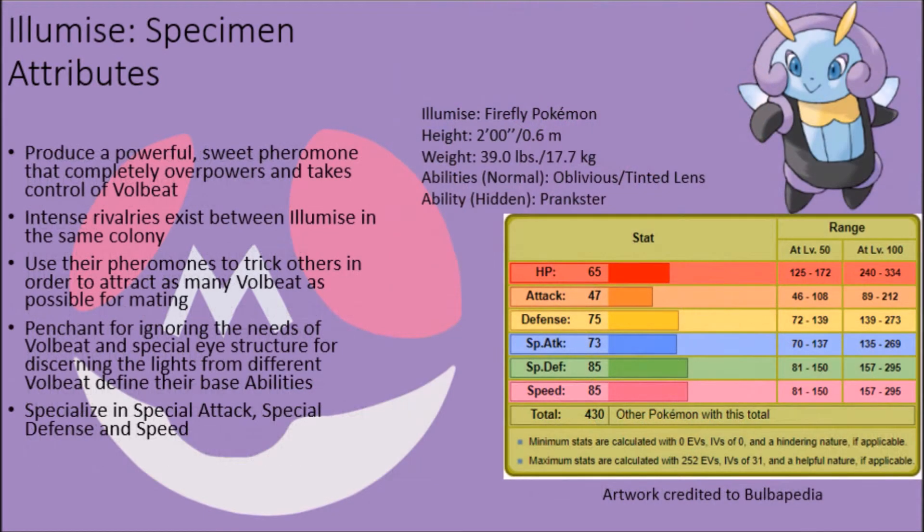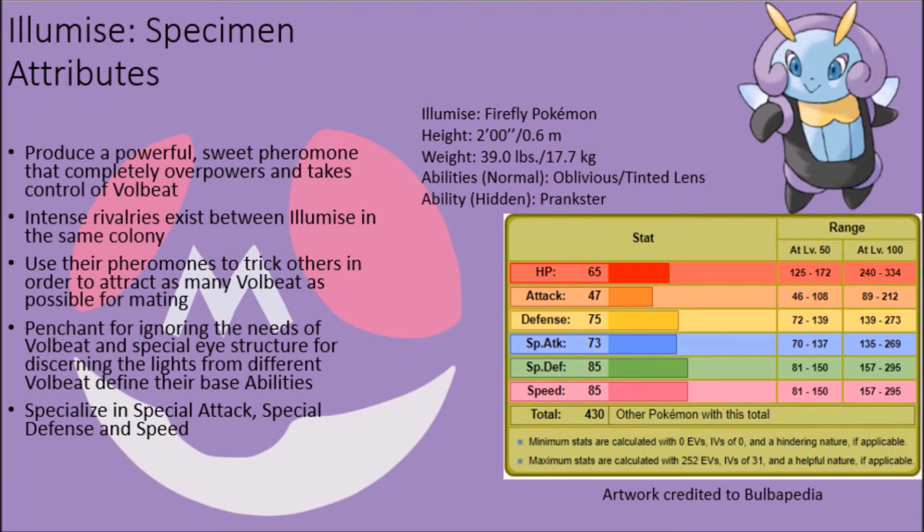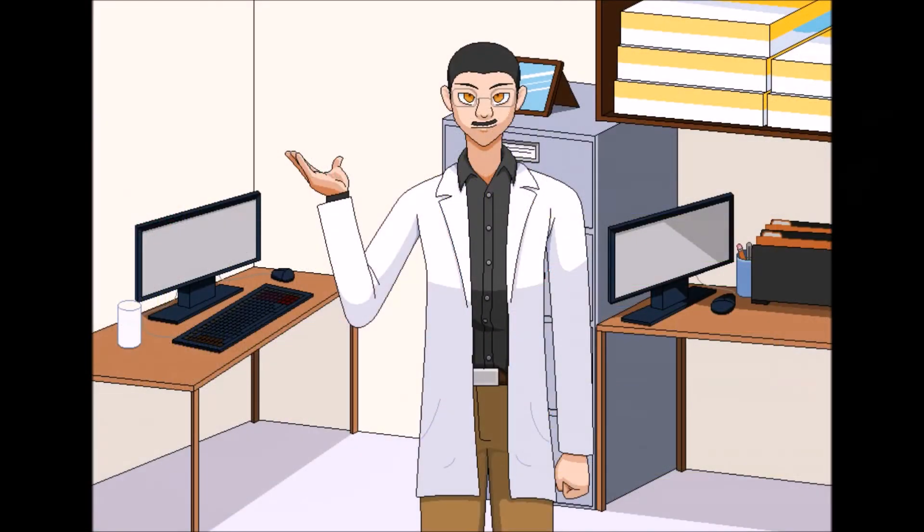As far as their stats are concerned, Illumisee pretty much follow the same form and powers as their male counterpart. But in their case, their strong exoskeletons and agile forms are complemented with decently powerful special offenses, so their base special attack, special defense and speed stats are above average for fully evolved bug-type Pokémon, with everything else being below average. As such, while they might not look like a serious threat, these little insects can still put up a bit of a fight when needed and prove to be a bit more annoying to handle than one might initially expect.